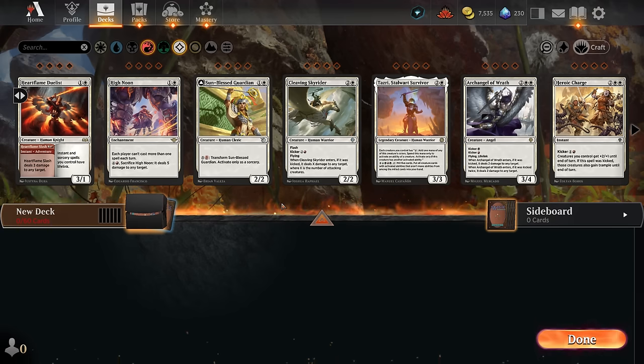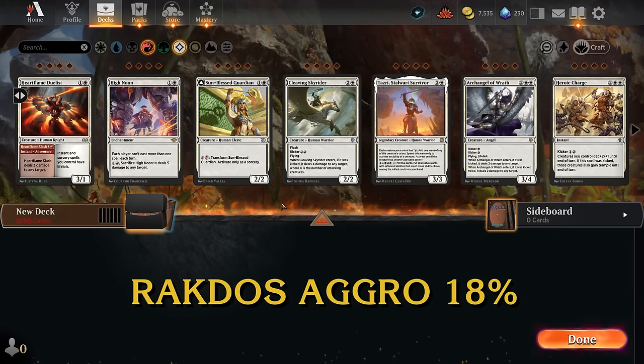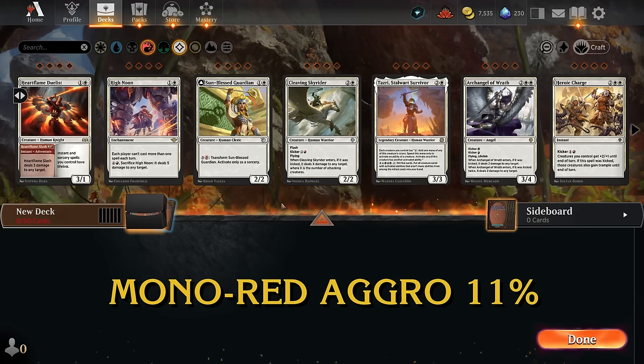Today we'll be making a mono-red control deck. I've already prepped the canvas where we'll be building the deck. On your screen you will also see some of the more popular meta decks at the moment — these are good to keep in mind when building a new deck as it might inform some of our deck building choices.